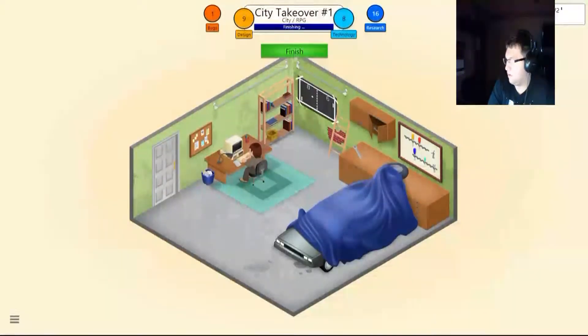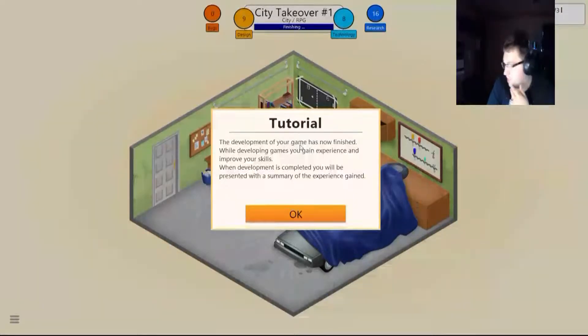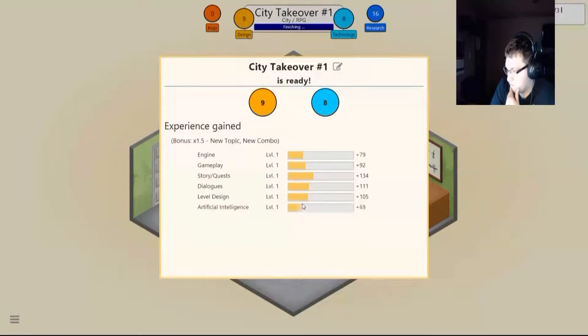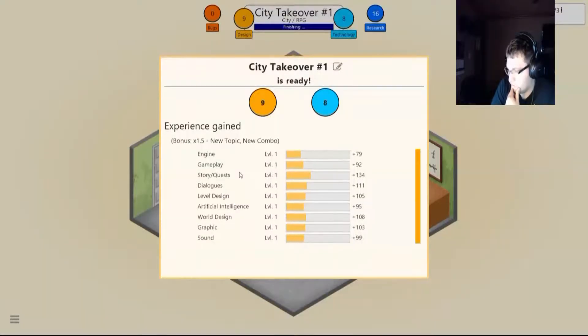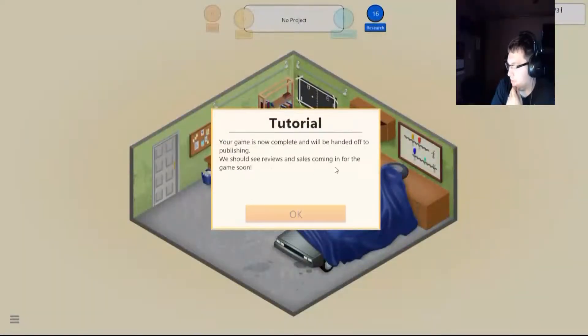Alright, bugs, go away. There we go. Finish. The development of your game is now finished. While developing games, you can gain experience and improve your skills. While development is completed, you will be presented with a summary of experience gained. First game — the game is now completed and will be handed off to publishing. We should see your reviews and sales coming in for the game soon.